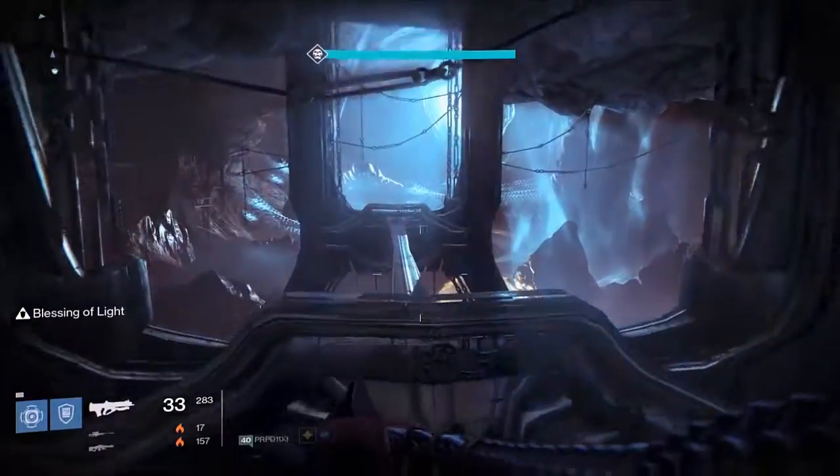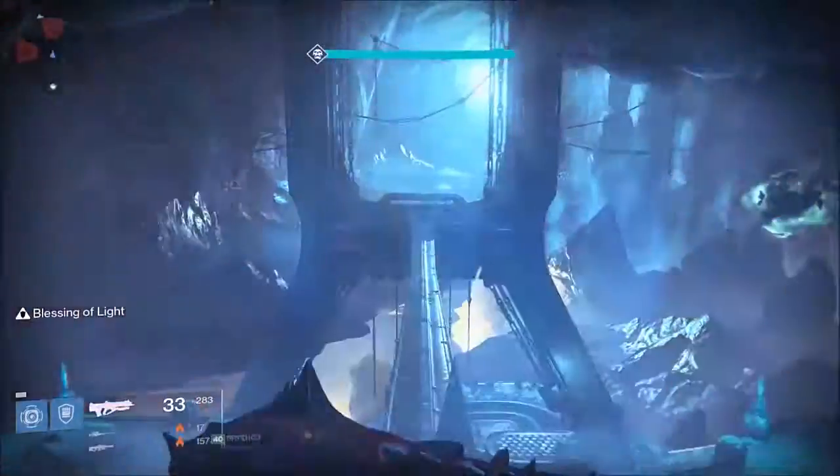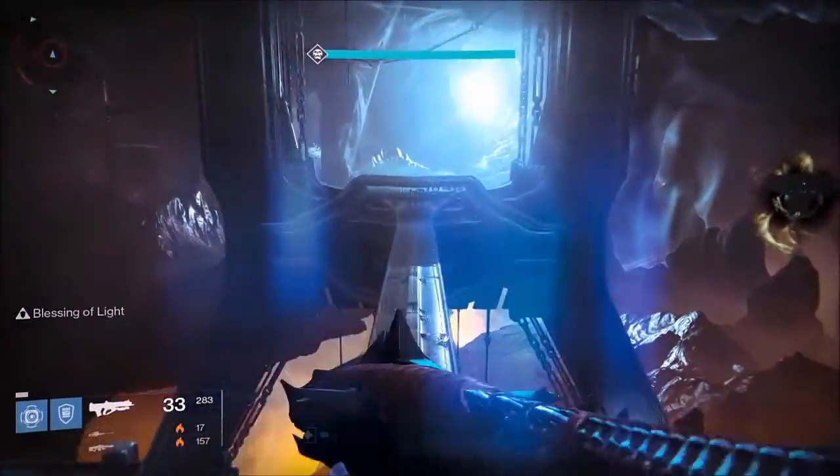Next just look up to the roof, jump on this beam, run all the way down to the end, and that's going to give you the Exo Stranger 2.